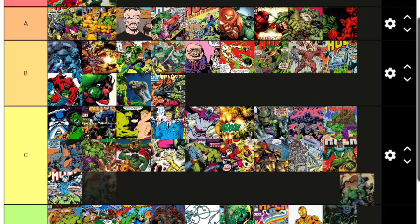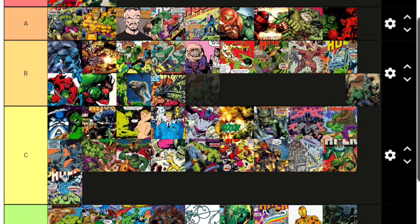Skaar is the son of Hulk — another Hulk for Hulk to fight. He uses knives and such. He's pretty popular and people like him, so he's different enough to go B tier. His Marvel Legends figure is also one of the worst ever made — we definitely need a new Skaar.